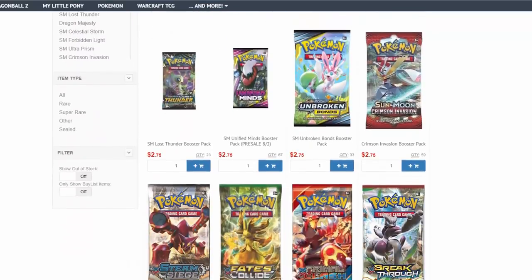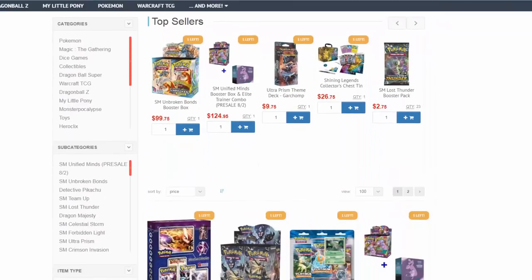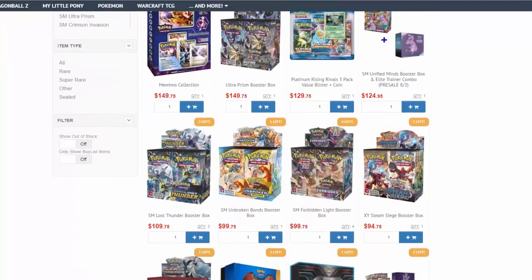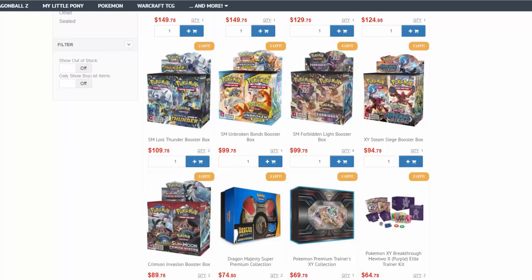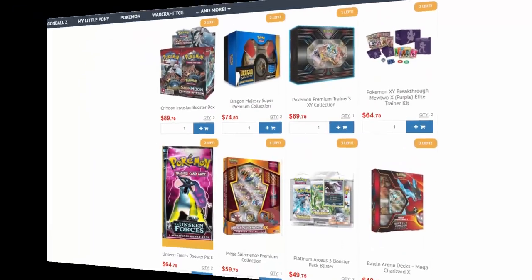Tired of paying retail prices for Pokemon TCG? Go to ccgcastle.com where you can find packs under $3 a piece, as well as Elite Trainer Boxes, Booster Boxes, and more at great prices. Use promo code Evolutionaries-5 and save 5% off your next order.